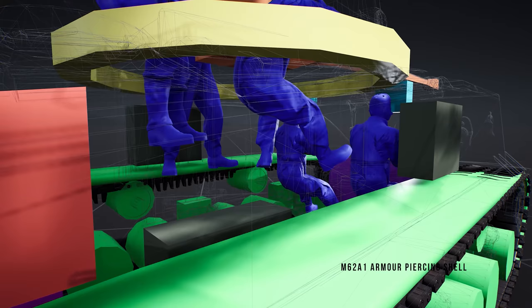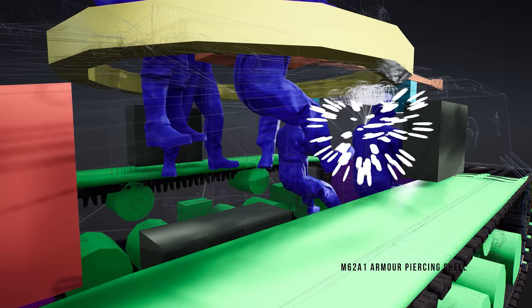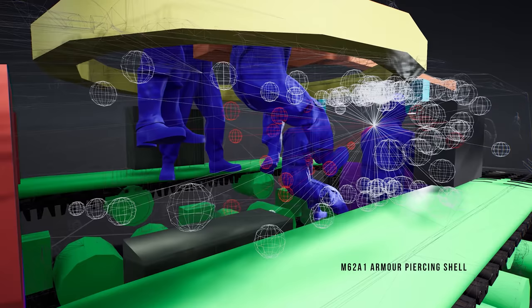The M62A1 is an armor-piercing shell with an explosive filler. Penetrating like an armor-piercing shell, it will explode on the inside of the tank, causing maximum flesh damage and component destruction.